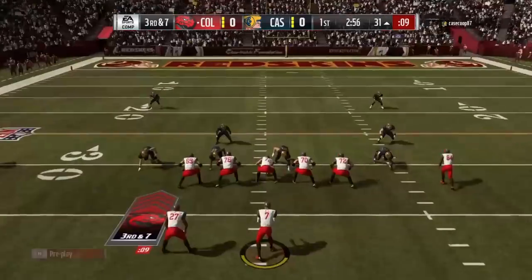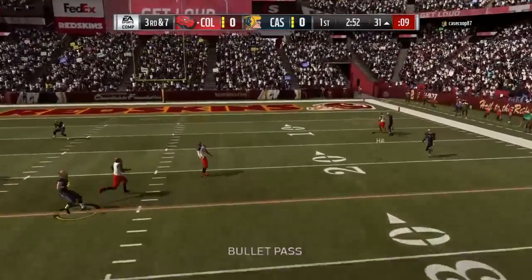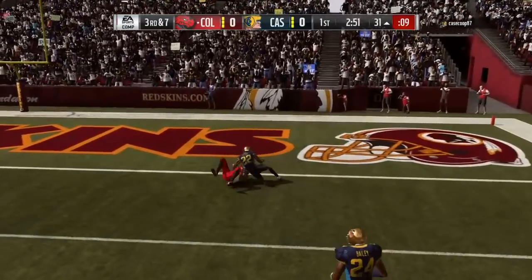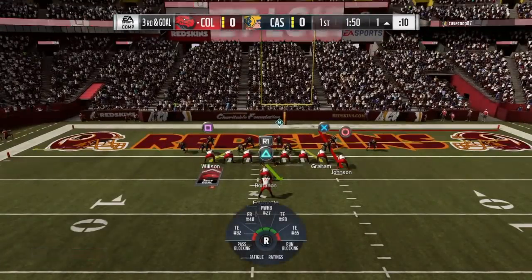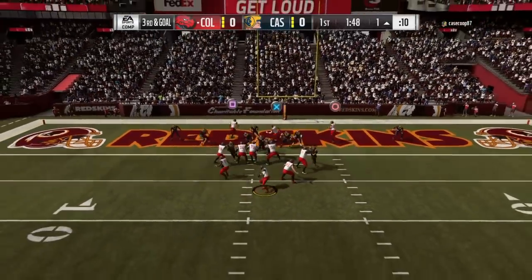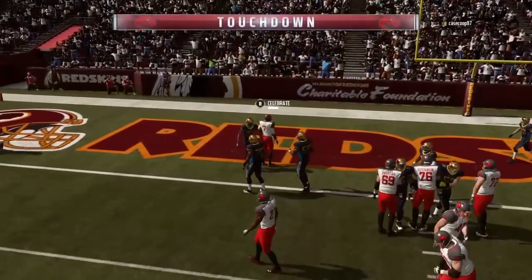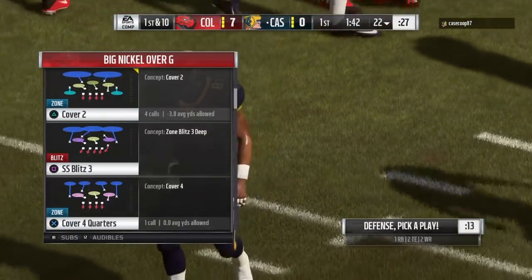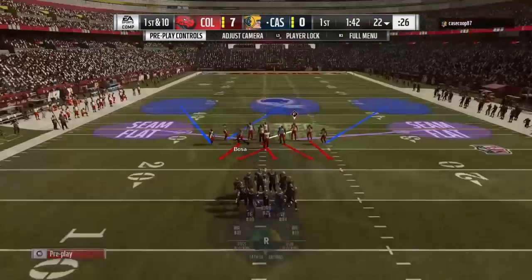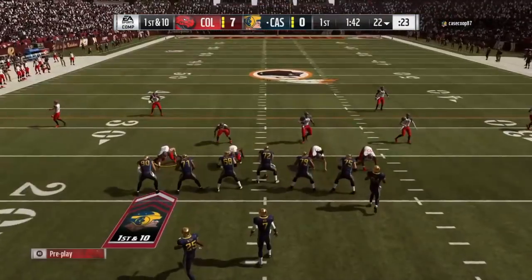On third down I'm in field goal range already, so I'm trying to take a shot deep. Hill's able to beat him a little bit, so I took a chance. He's got a way better team than I do — I only have 84 overall. On third down again I tried two running plays, then went with a goal line pass with max protect, scrolled out to the left, and was able to run it in for a touchdown. Up 7-0.